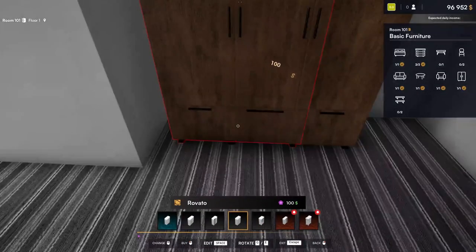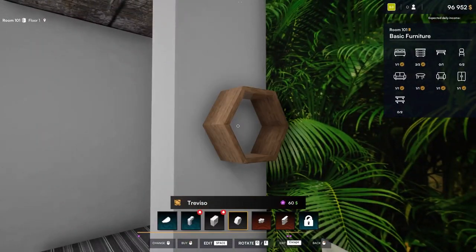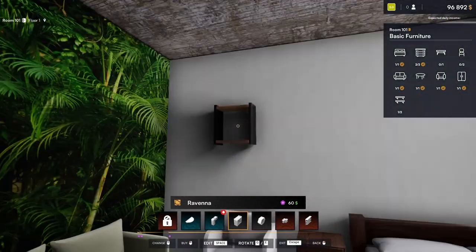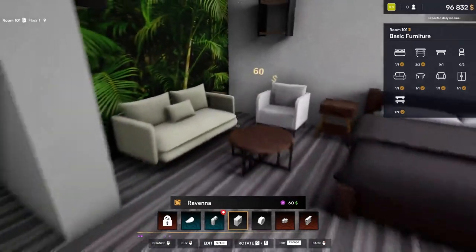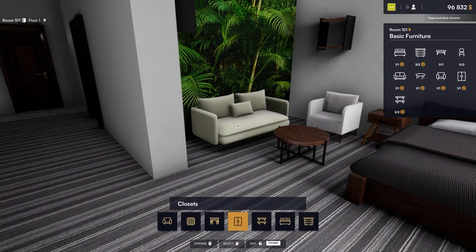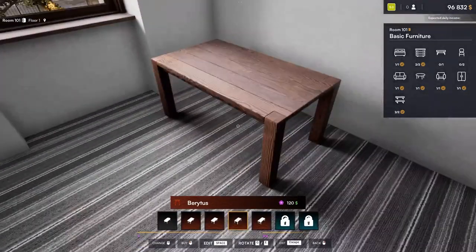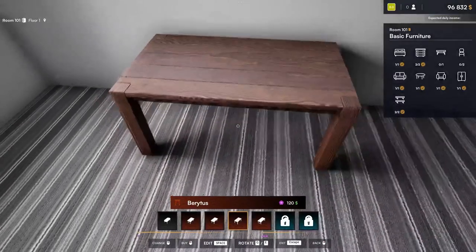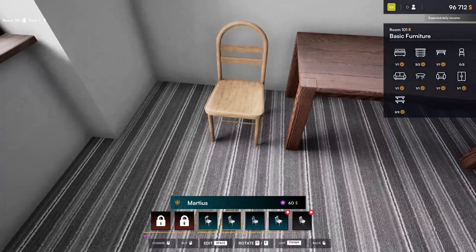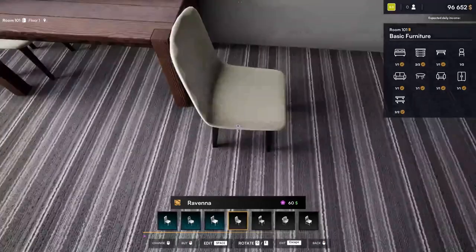Now we need a couple of shelves — maybe one on this wall, kind of like that, and one maybe over there. The only thing left is one table and a couple of chairs. It's a bit dark, although it does play off the bed pretty well. Maybe we can go with that — not really a great place, so we'll put it at the foot of the bed. A couple of chairs to go with it — I feel like I've seen a lot of these style chairs in hotels I've stayed in.